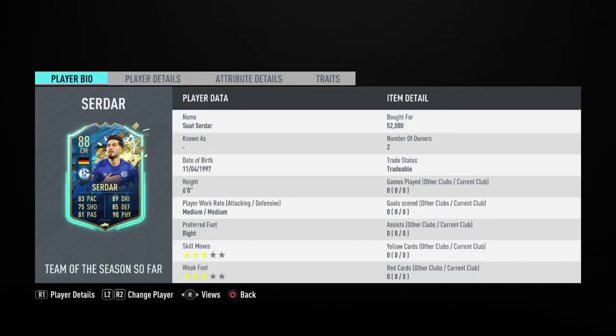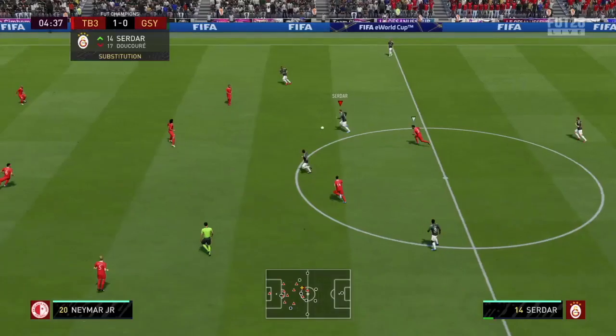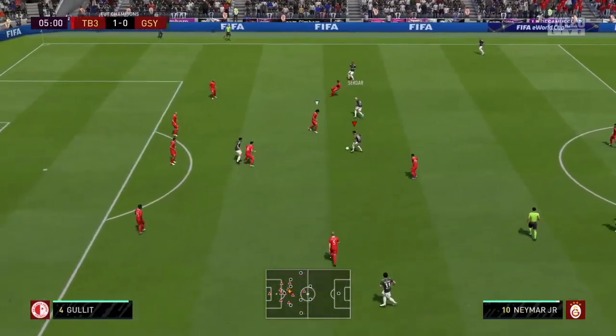Welcome back to another video on my channel. Today we're going to review the German midfielder Serdar from Schalke. He has three-star skills, three-star weak foot, medium/medium work rates. I bought him for 52k on PS4. Looking at his in-game stats, I can already see some issues — the agility and balance look problematic, the jumping isn't great, and the shooting in general isn't looking good.